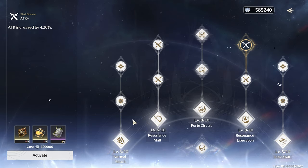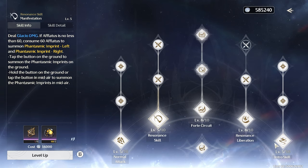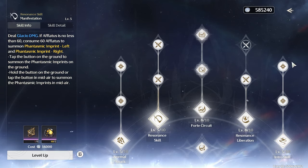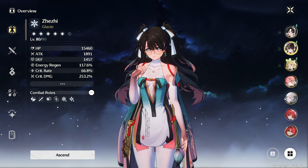I can get those pretty easily now. I might bump up the Skill a little bit, because I do use her skill sometimes. Normal attacks is not that important — I feel like mostly just Forte Circuit, Liberation, and Skill. That's how she is.